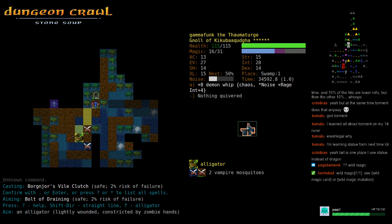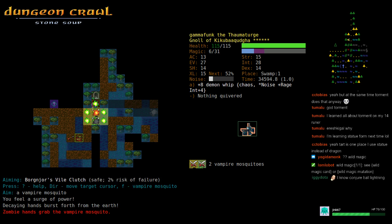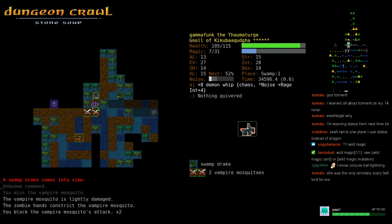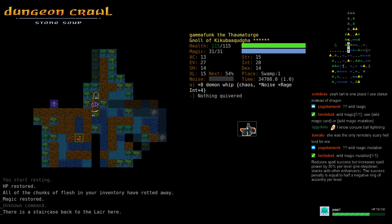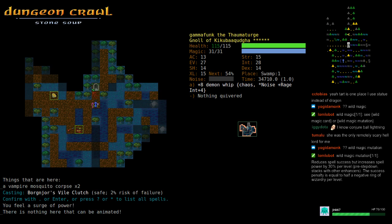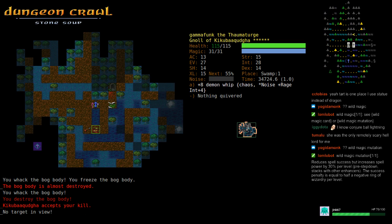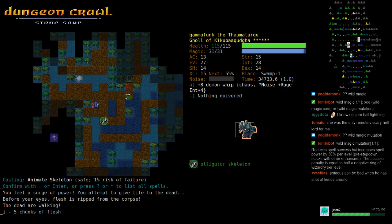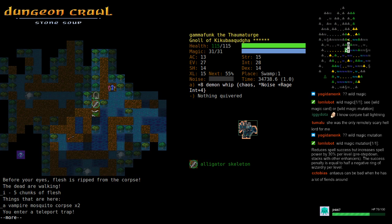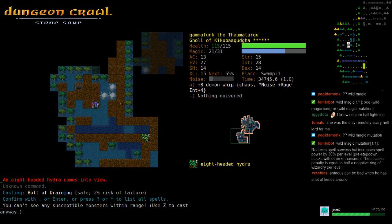Oh he escaped — I'm going to kill him more than anything. Oh, I banished him, nice! Conjure ball lightning is a very good spell but also a very good way of killing yourself if you're not careful. Nice, a telly trap. I'll be using bolt of drain quite a bit.